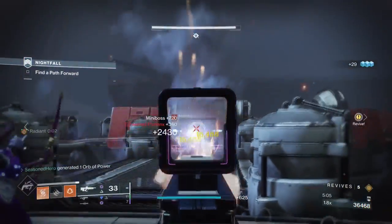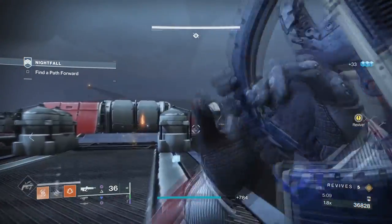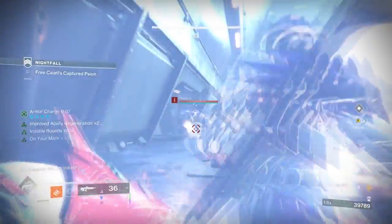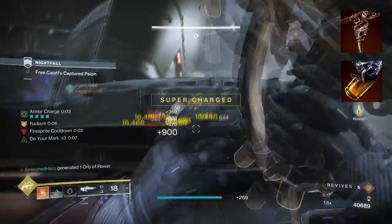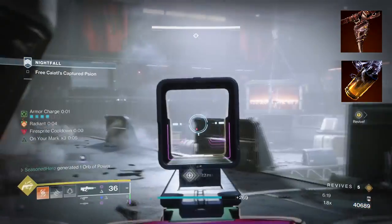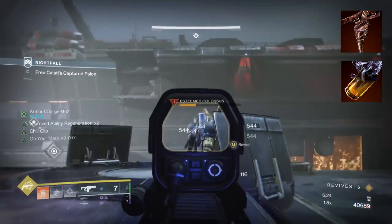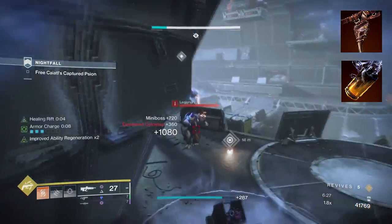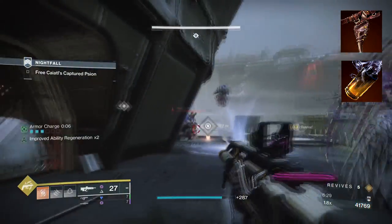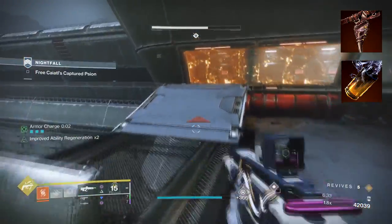Here's an easy endgame build to create around it that will get your super up fast and make full use of it at max capacity. To start, you're going to want On Your Mark, where getting a precision kill grants you and allies a boost in handling and reload speed. Then you want Knock 'Em Down, which allows your super marks when Golden Gun to increase duration. Although Blade Barrage tends to be the go-to for many players when using Solar Hunter, Golden Gun is still viable depending on how you build around it.